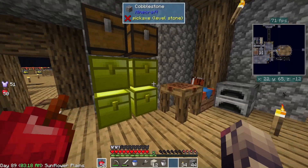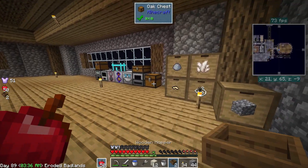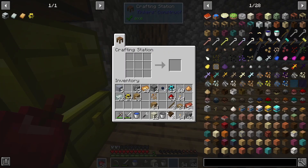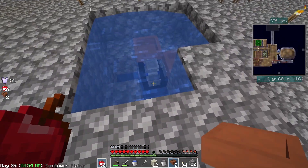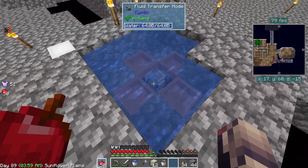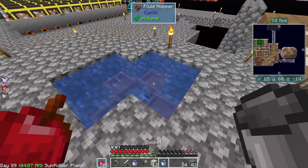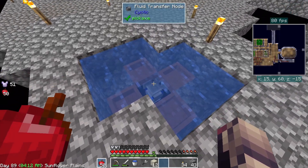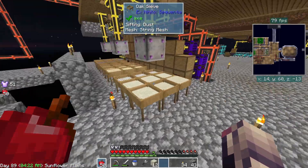Let's see — for fluid hoppers I need a little bit of this and that. We'll need two chests, turn those into wooden hoppers, then turn those into fluid hoppers. We'll do a fluid hopper here and a fluid hopper here, then cover that up. That will now be four buckets going into this instead of the original amount, which is perfectly fine.